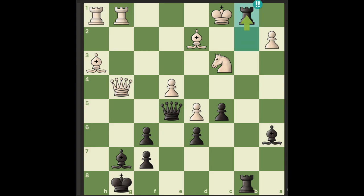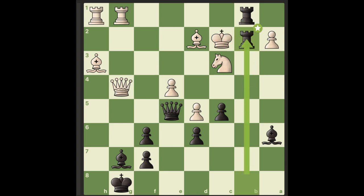The sequence of moves starts with rook to b1 check. If white doesn't take, he gets checkmated in one move.